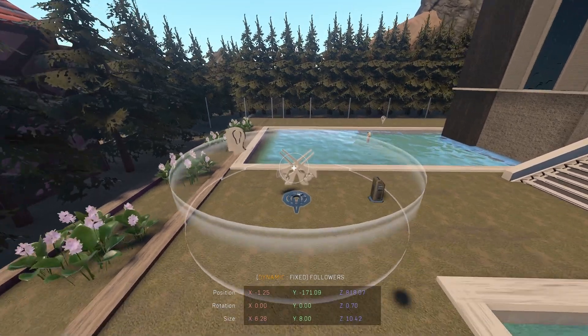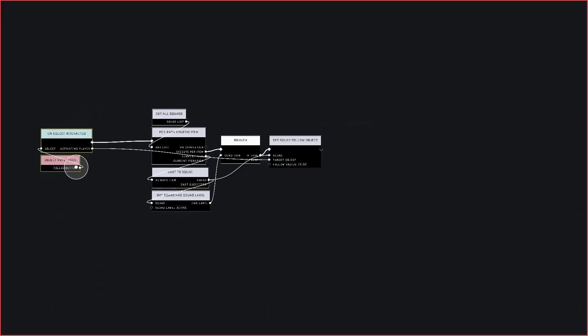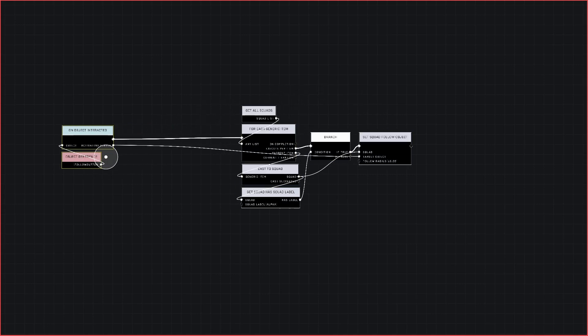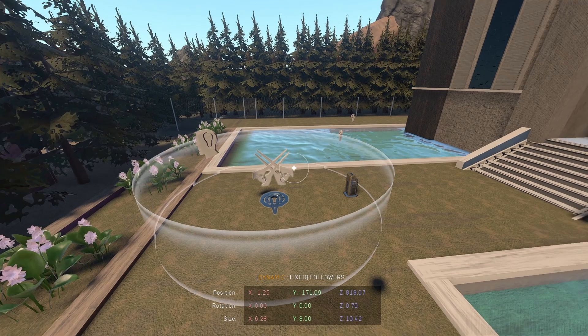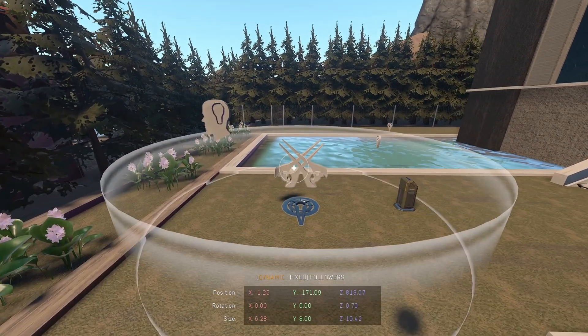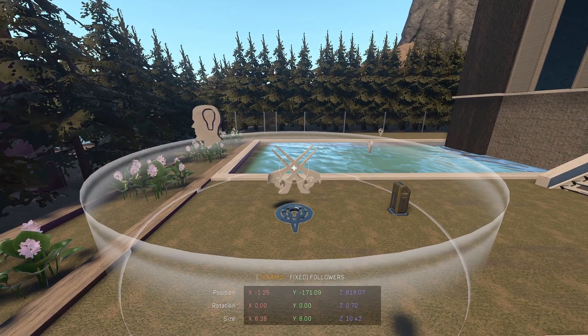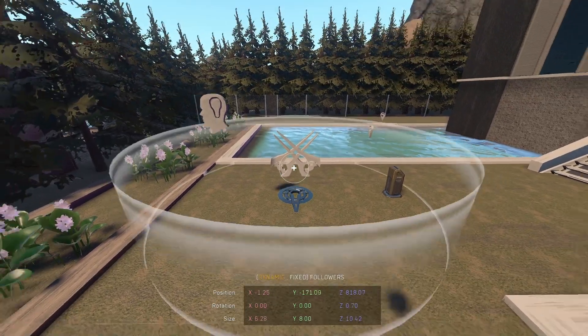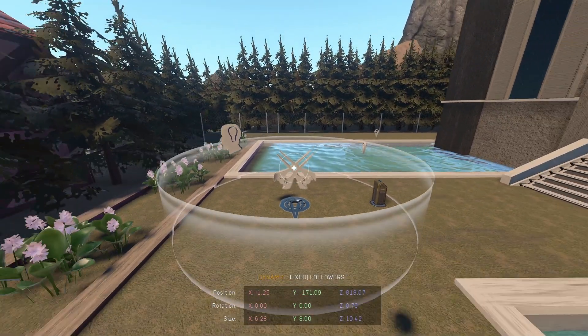This second part will cover something that a lot of people noticed: when you die, the AI will stop following you. And when you respawn, they won't follow you again — they will stay where they are or return to their move zone, which is normally their spawn. They will not follow the player once the player respawns. So we're going to fix that.